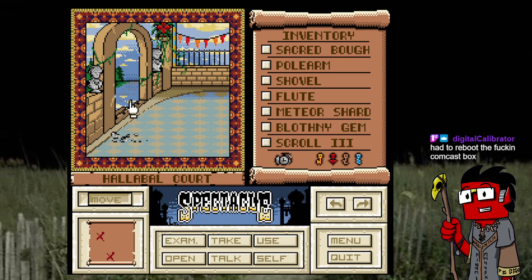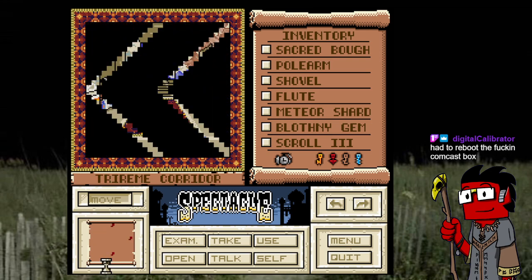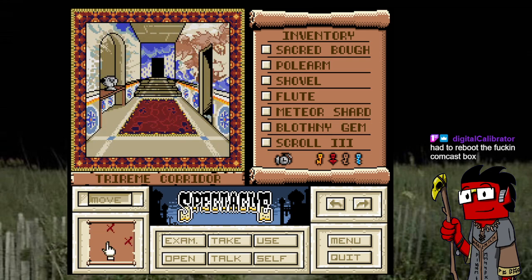Oh, you went in hoping to get seduced by a clown, but that's not what happened. Not at all — just like always, the clowns betray me. I think there's only one answer: you gotta punish Binky.